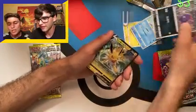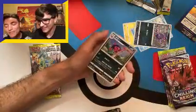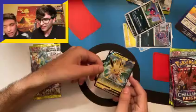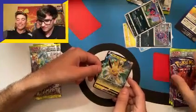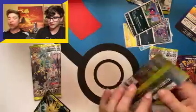It's the one that evolves into Vaporeon — wait. And a Jolteon? That's awesome. Our first Eeveelution. That's nice. Okay, so we are going Eevee Heroes packs first. And for those of you who don't know, the quality of Japanese cards is so much better than English.